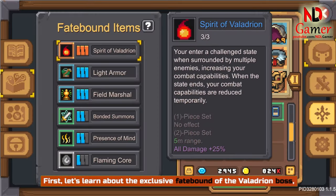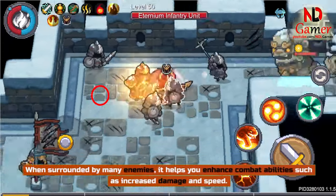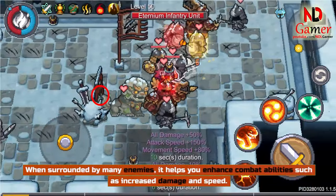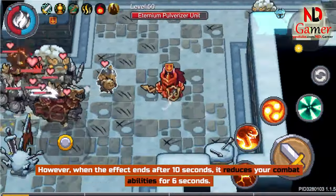First, let's learn about the exclusive Fatebound of the Veladrian boss, called the Spirit of the Veladrian. When surrounded by many enemies, it helps you enhance combat abilities such as increased damage and speed. However, when the effect ends after 10 seconds, it reduces your combat abilities for 6 seconds.